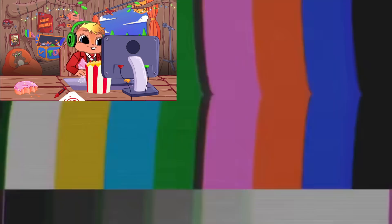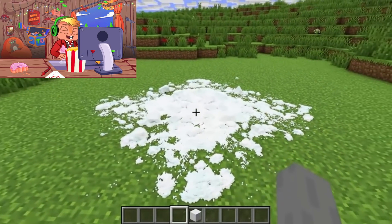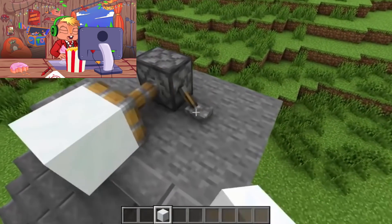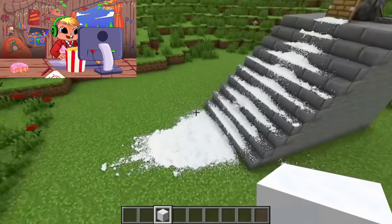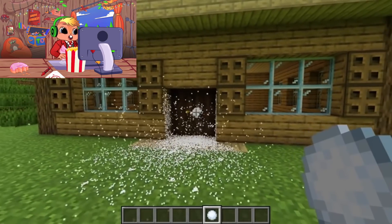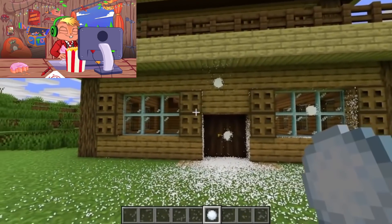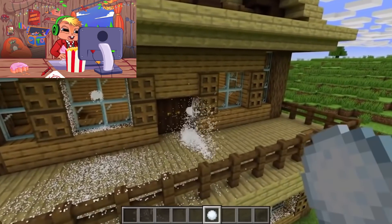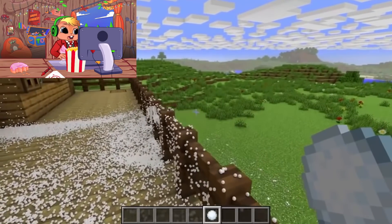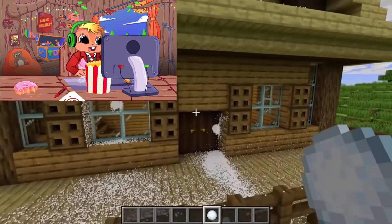Now we've got a snow block — same physics. The snow looked beautiful! Another snow block — look at the way it slides down the stairs, that was beautiful. Could you imagine snowball fights? It looks incredible, it just destroys into millions of little pieces. It just turns into millions of little pieces splattered everywhere — that is so cool.